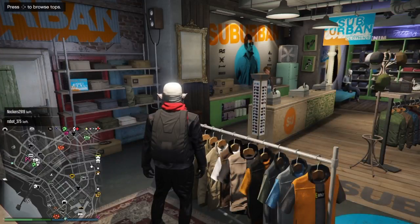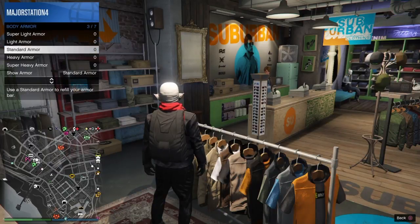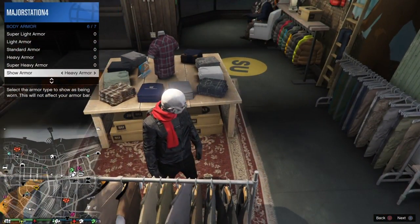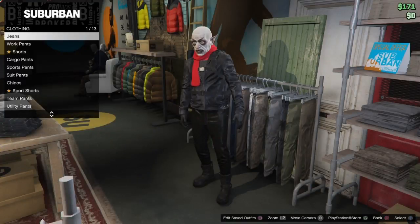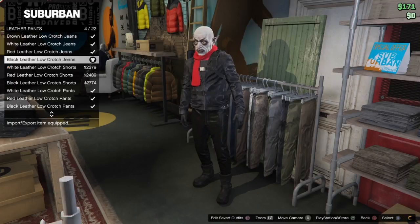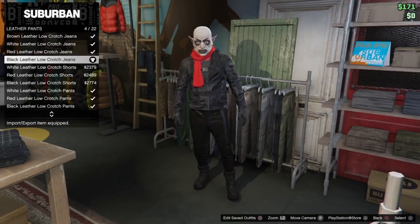Then we're going to go into inventory, body armor, and we're going to show standard armor. Then we're going to go into pants and choose the black leather low crotch jeans, number 4 out of 22.